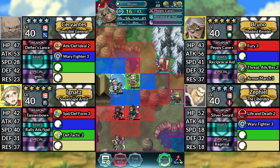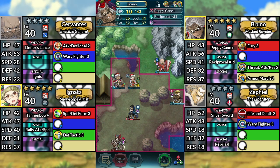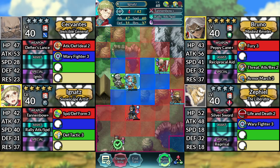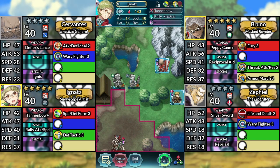For turn 3, use Bruno and attack the thief. Use Ignatz and attack the blue mage, then end your turn.